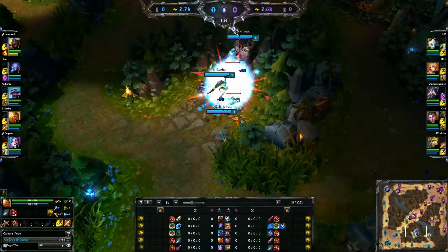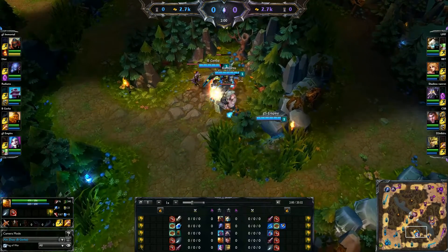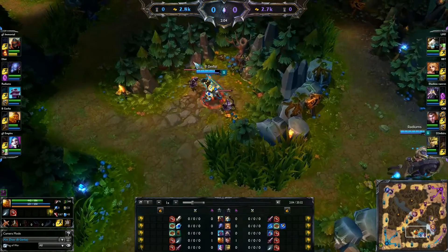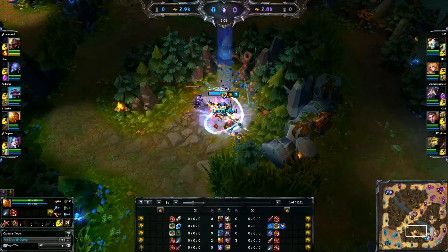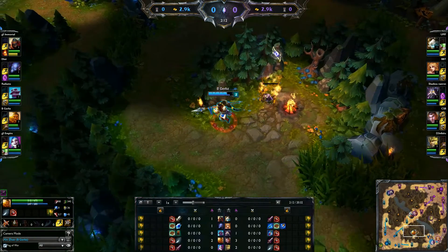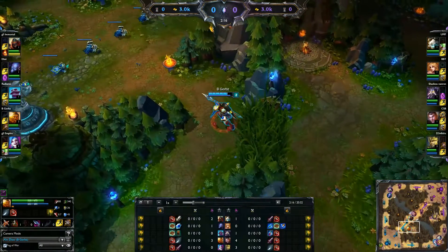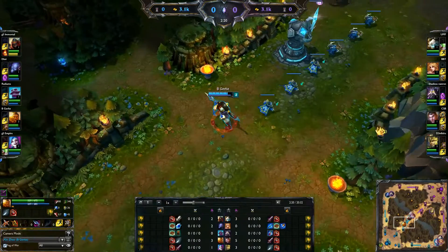Hey summoners, what I want to talk about today is how to properly invade level 2. Right here I'm going to invade with Xin Zhao from Red. Now the very first thing that you need is to inform your team that you're invading, and second is to get a stronger leash. You want to tell your team with pings or by just telling them before the game starts.